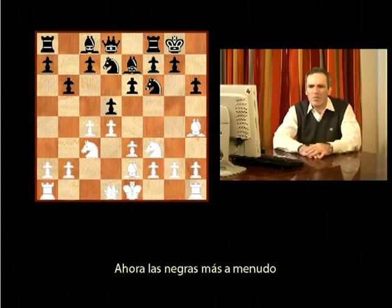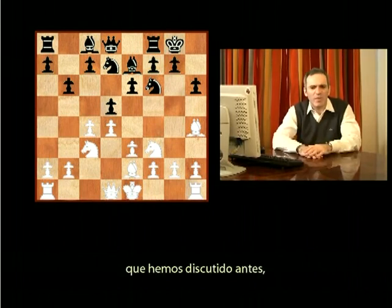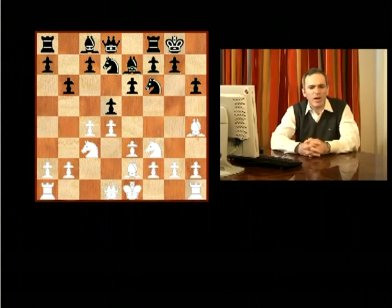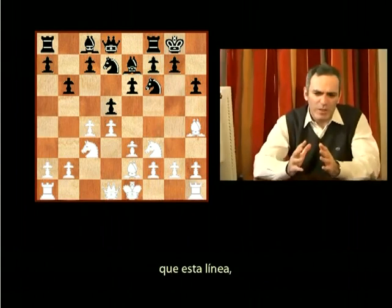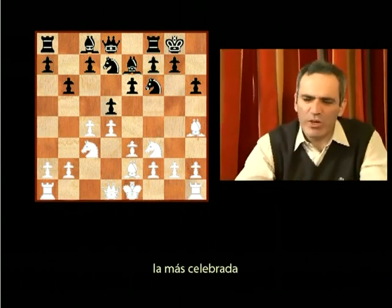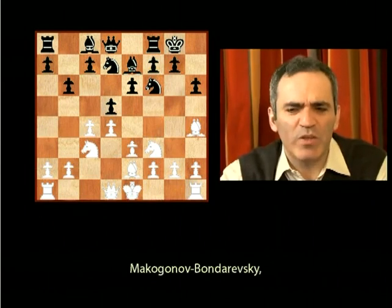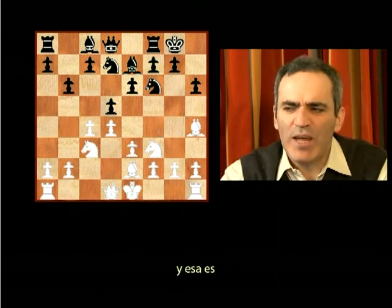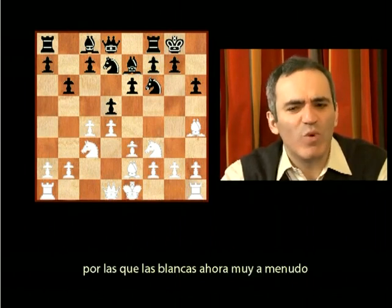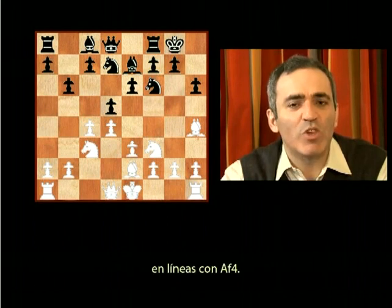Black more often sticks to Bb7, falling into the position we discussed before. The conclusion is that this line — the most celebrated line in the history of the Queen's Gambit Declined, the so-called Tartakower-Makogonov-Bondarevsky line — offers Black good counter chances. And that's one of the reasons why White is now very often looking for alternatives with Bf4.